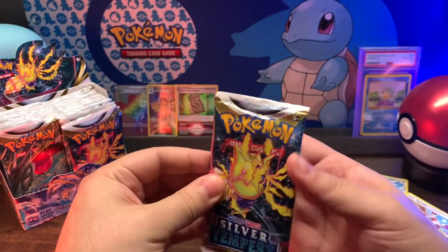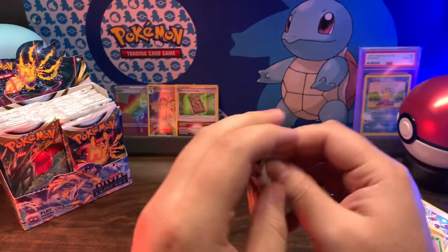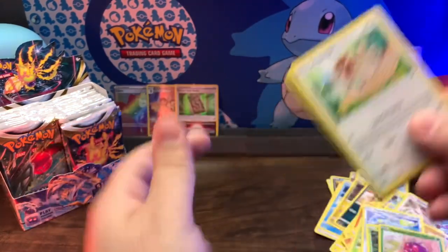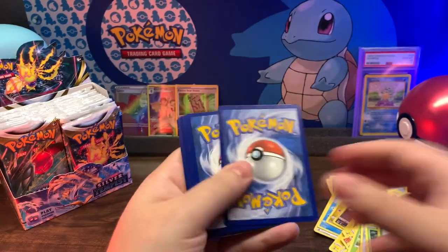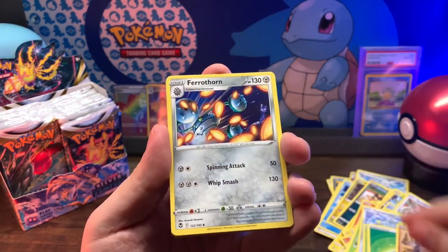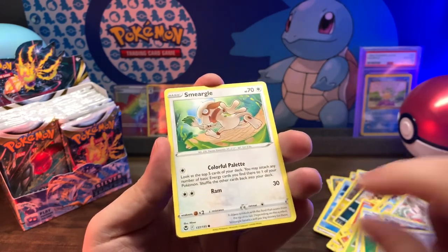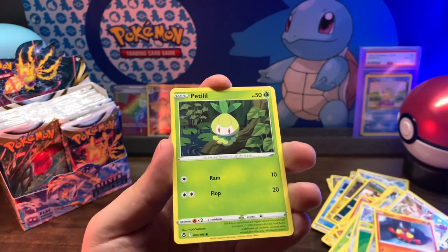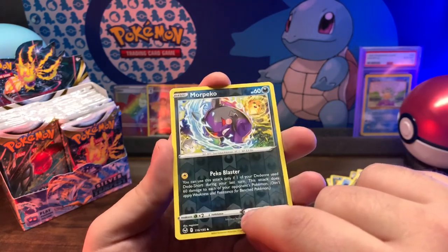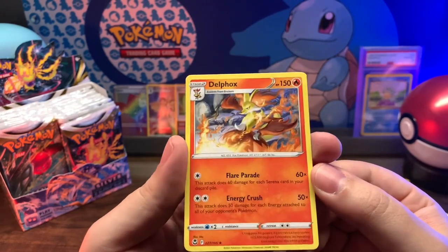Regilecki pack - I don't think we opened one of these yet. Let me know in the comments below, or don't, it's fine. Code card, Leaf Energy, Stonjourner, Ferrothorn, Leafy Camo Poncho - I'd wear it - Smeargle, Litten, Petilil, Chinchilla, Ferroseed, Morepeeko reverse holo, into a Delphox non-holo rare. No bueno.